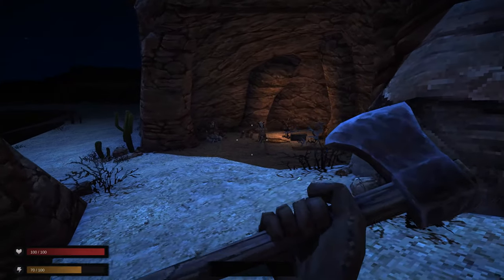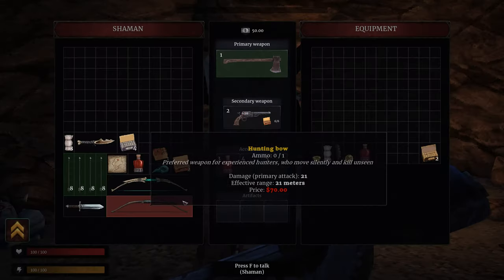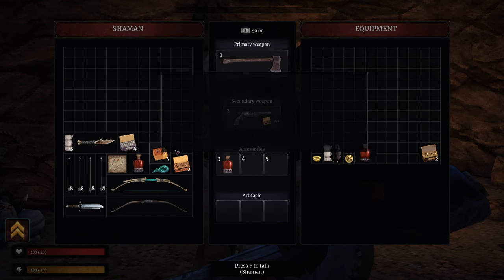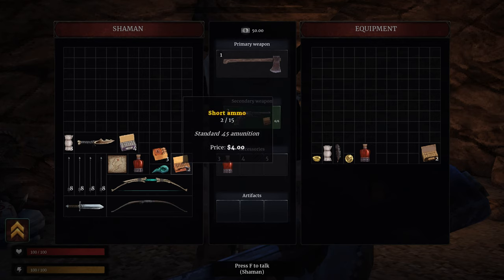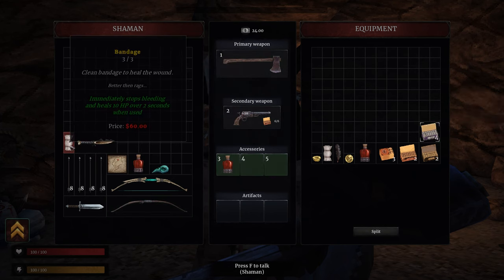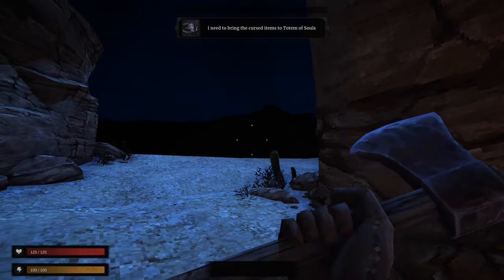There's a dude we can trade with. Buying a map may prove useful. Some enemies may respawn upon your death or reset — speak with the shaman at the totem of souls. He has very expensive items. We're not buying a bow then, but there's a spirit bow, a normal bow, a bone knife, raven skull, and some ammo. We've got 50 bucks so I might just get some ammo. Follow the strongest scent of darkness around the burned church — within the ruined city you will find part of your answers. Need to bring the cursed items to the totem of souls.